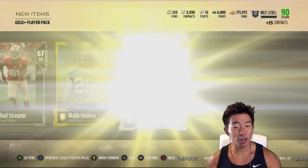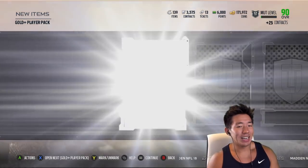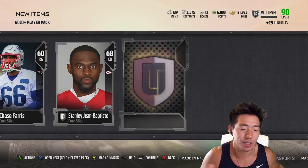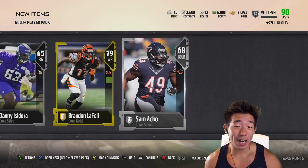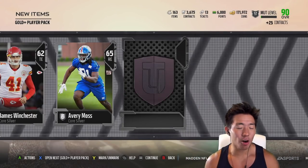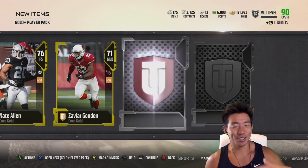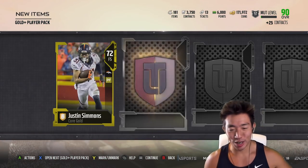Next up, Malik Hooker that we couldn't use, and a 75 guard. Can we make any good pulls in this video? We already got some good ones. Brayla Fell is not a bad pull — that card art was pretty sick. Then an 81 Jalen Collins that we can't use. It's like you see the leaf flash but there's a 50% chance you can't even use it. Then 81 Grady Jarrett that we couldn't use, which kind of sucks — it's bittersweet.